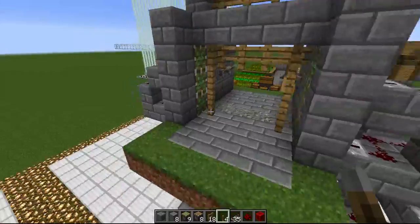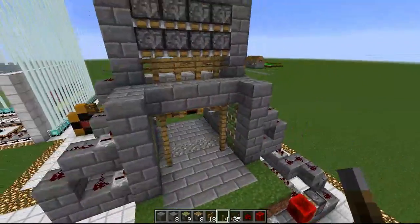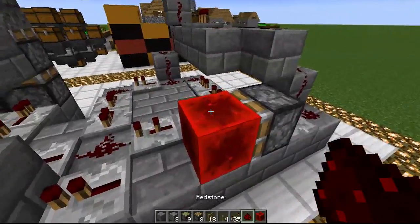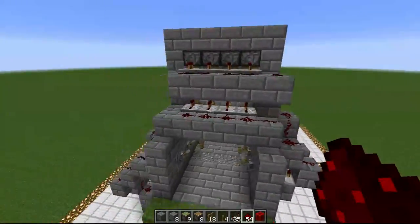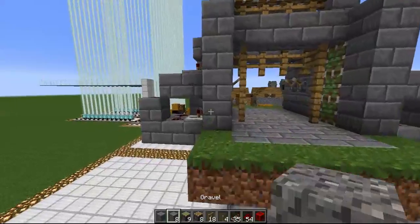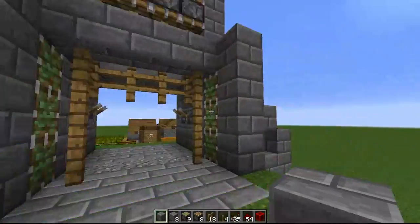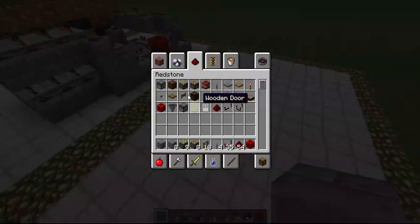Today we're gonna be making my porticus — I don't know how everybody says it, I just call it the porticus. Anyway, we're gonna be showing you how to make this thing. Here's all the materials you're gonna need: one block of redstone, and a ton of little redstone. I'll get back to you when I find out. Alright, I counted 54 redstone all around, so less than a stack of redstone to make this thing.